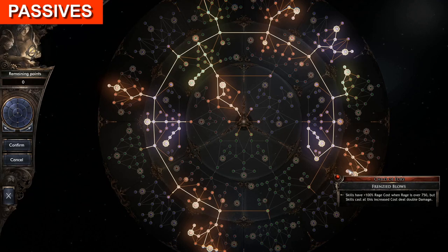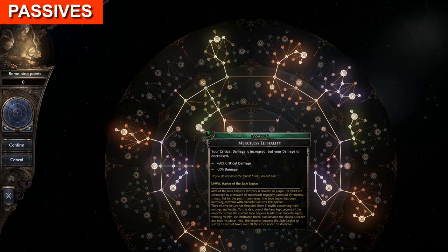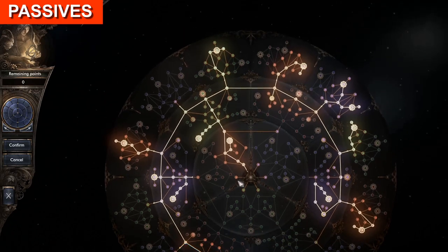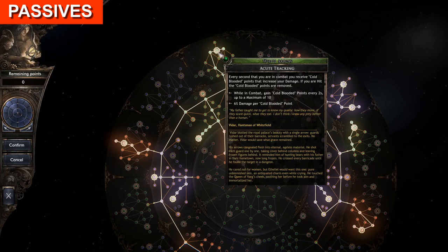The other passive points are spent on crit damage since it scales all additional damage even higher: 40% crit damage in the Soldier, 60% in the Assassins with Merciless Lethality, 10% in the Praetorian, 20% in the Siegebreaker, and 20% in the White Arrow between Acute Tracking. This doesn't really matter since generic damage increases almost nothing — we get 60% damage increased from here, but we already gain 800% increased damage from attributes alone. That's also why we only focus on additional damage in the passive tree, since it is around 20 times as potent as generic damage increases.